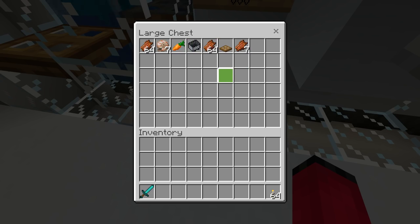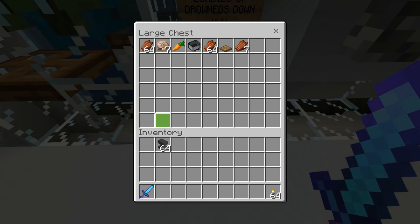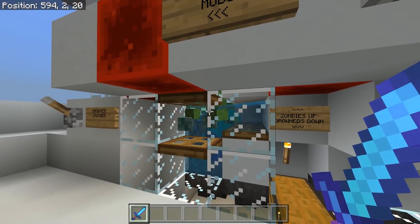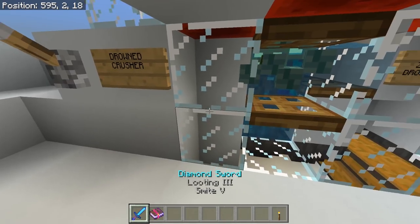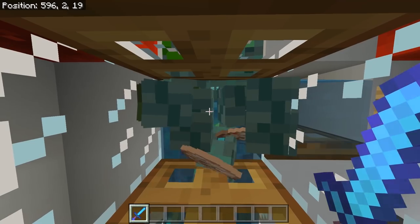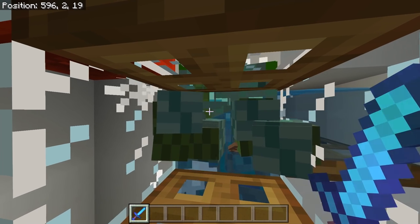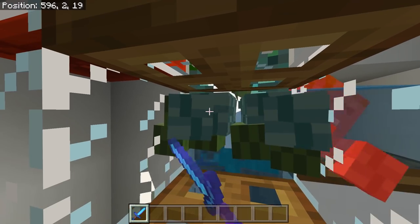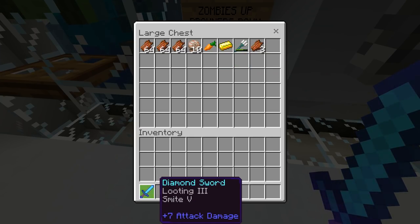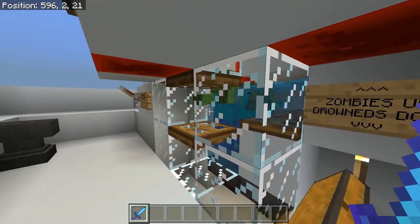From that batch of drowns we got a few nautilus shells — no tridents yet. It'll be interesting to see if looting three gives more chance of tridents. I'm going to enchant with smite five as well since they are undead mobs. After killing five or ten drowns with a looting three, smite five sword we did get one trident with pretty good durability, plus a bunch more nautilus shells. This works pretty well — it's a good system.